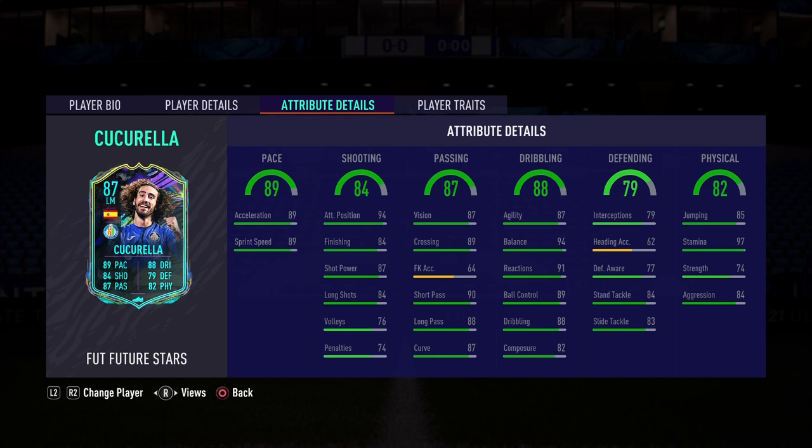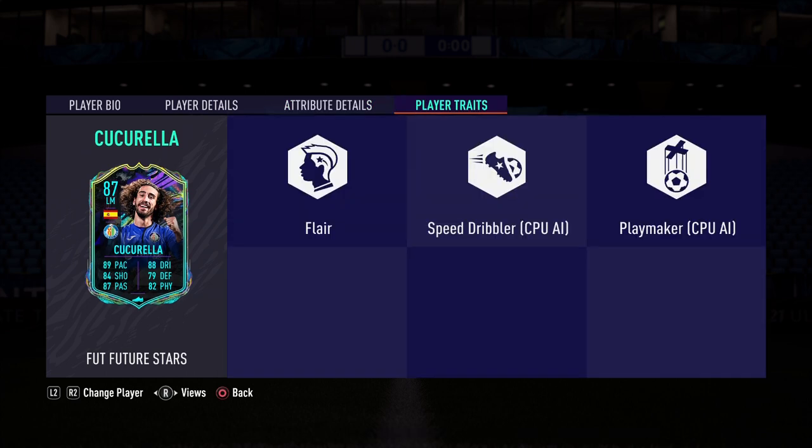The standout stat I noticed across his previous cards is that balance — it's ridiculous. He only has 74 strength but the balance helps him tremendously. He also has 87 passing: 87 vision, 90 short passing, and 88 long passing. I'm playing him at center attacking mid with a Hunter or Engine chemistry style — either works great on him.